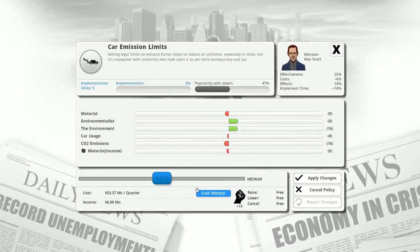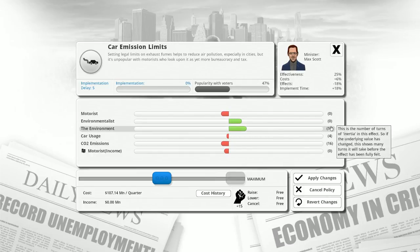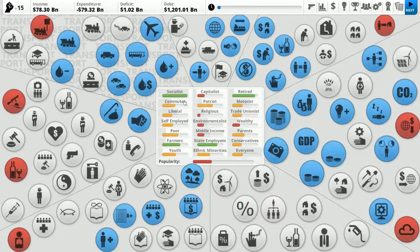Since we're implementing the policy this turn, we can set the meter anywhere without paying additional capital. We're going to do this at the absolute maximum — cars burning gas as cleanly as possible. It will take quite a long time for the environmental effect to kick in properly, same with CO2 emissions and car usage drops. But it's going to piss off motorists right away and make environmentalists happy right away. We're doing it.